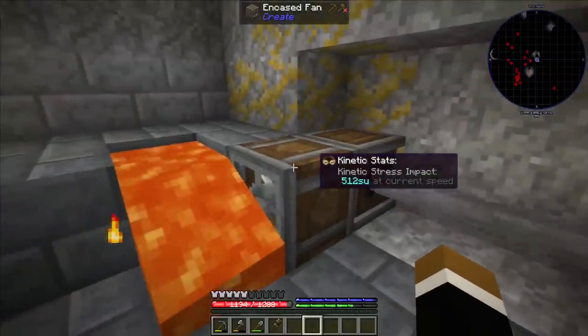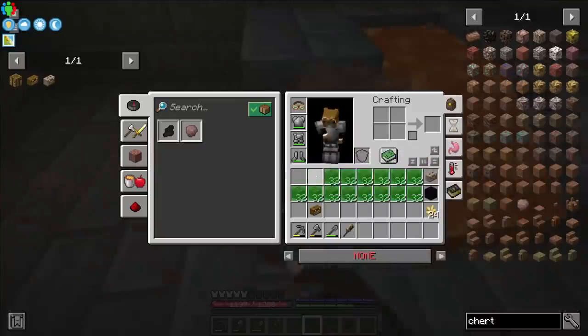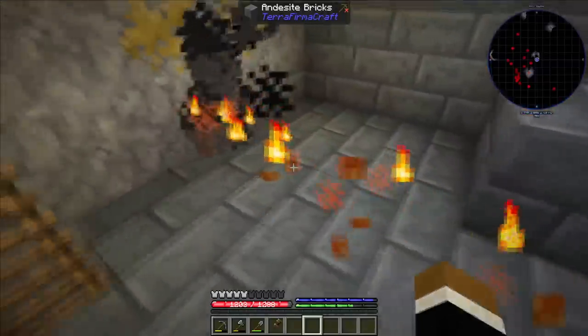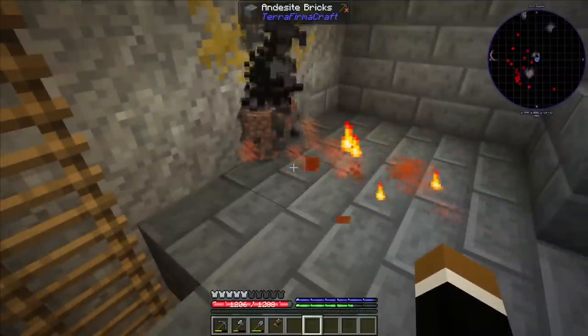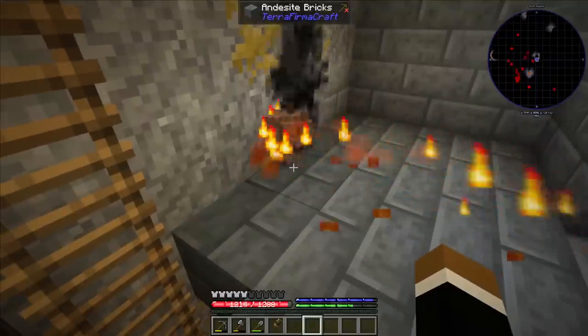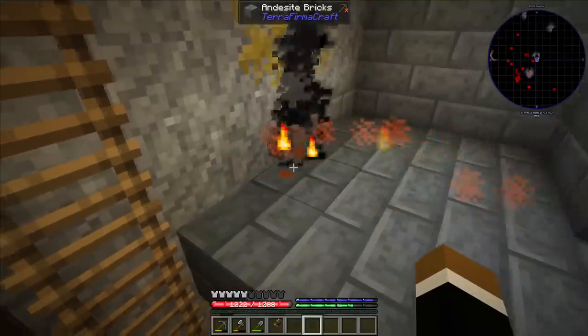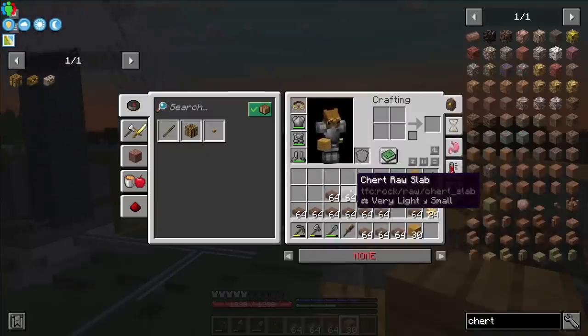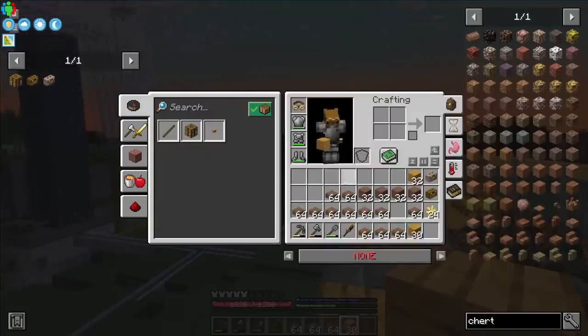Now we can use the new machine with the lava source to turn it all into raw stone — 16 stacks in total. It should take about 10 seconds. There we go, all raw stone, and there we go — got a shale raw slab! Basically without leaving the house. Truly an introvert's dream.